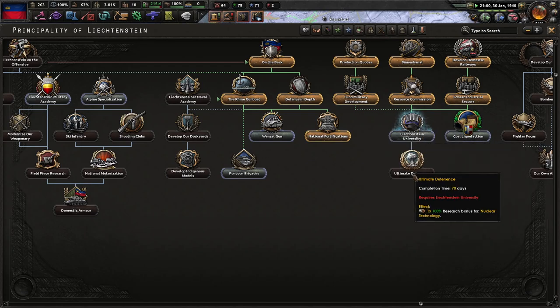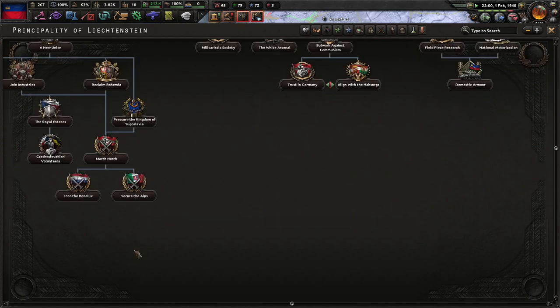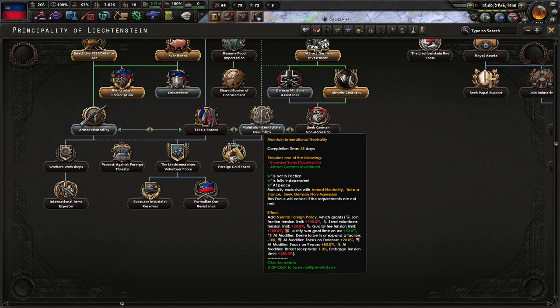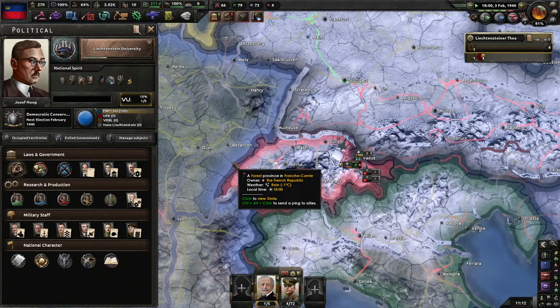I've got the university — that's no use to me right now. Let's go get... with international neutrality, we can expand our spy networks. I do like that — expanding the spy network means operations will be cheaper and less risky. I think I'll just go with that.